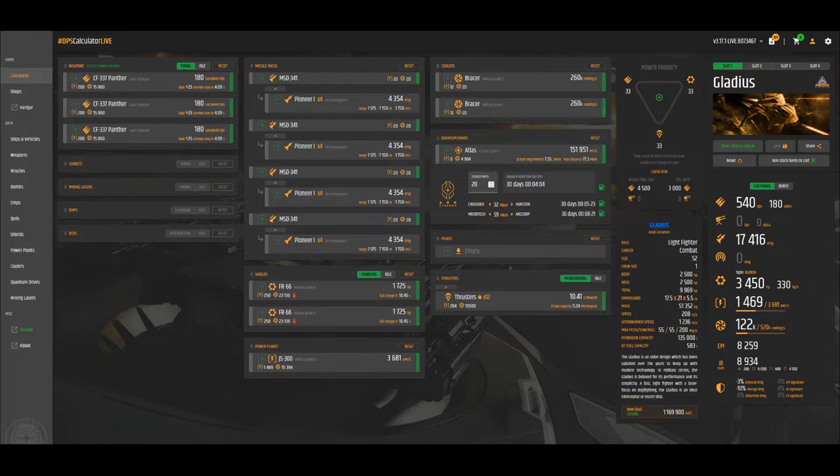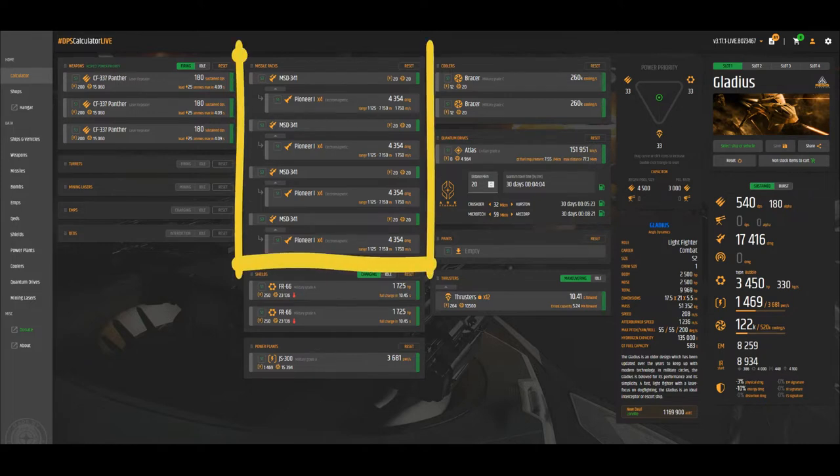As for missiles, I like to use size one missiles. I use racks that allow me to have four size one missiles and I use the Pioneers for that. I haven't done a whole lot of testing with missiles, but those are the ones I like to use.